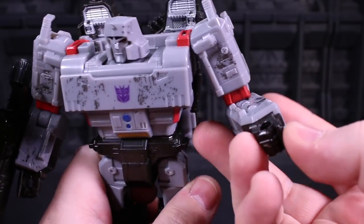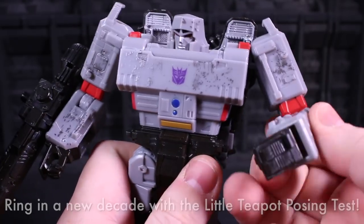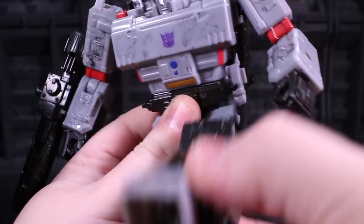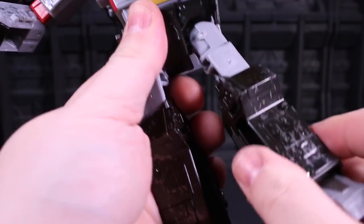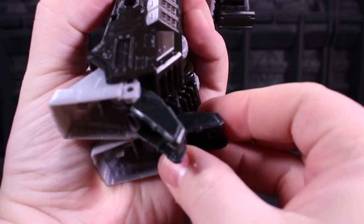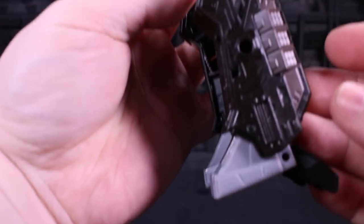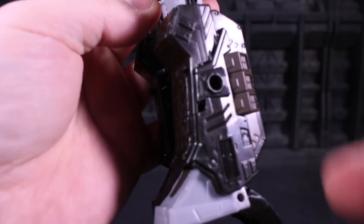No wrist swivel, but you can use the transformation joint to curl them in a bit if you want him doing a little teapot thing. His waist joint swivels. His hips can kick forwards and backwards as you do — full Van Damme of possibilities, probably thanks to the transformation. There's a thigh swivel on a mushroom peg. His knee bends 90 degrees, and his heels — this is very useful — they can click down. It's basically un-transforming them, but this helps a lot in getting him to have a sort of bipod foot that can make him look a little bit less stocky when he's standing around. There's also an ankle tilt.